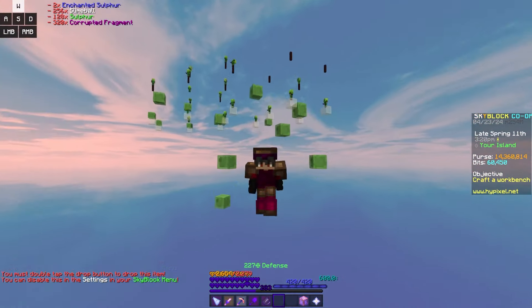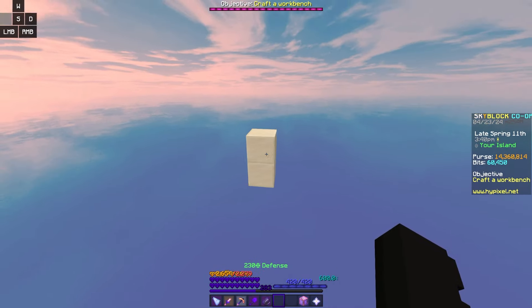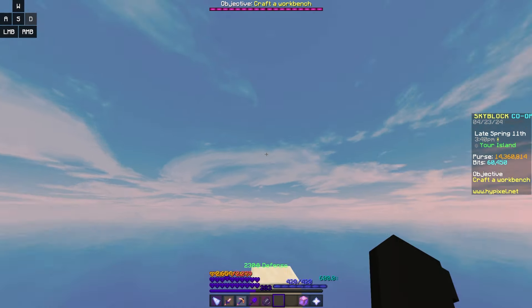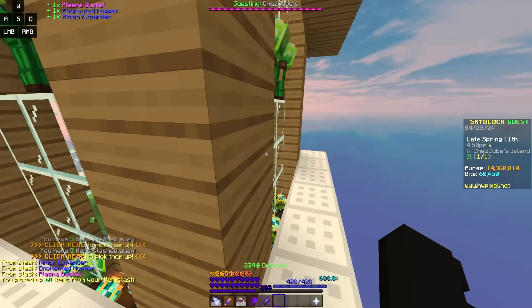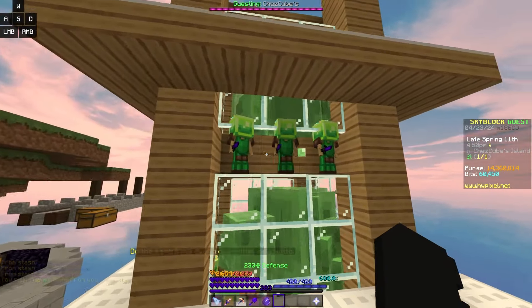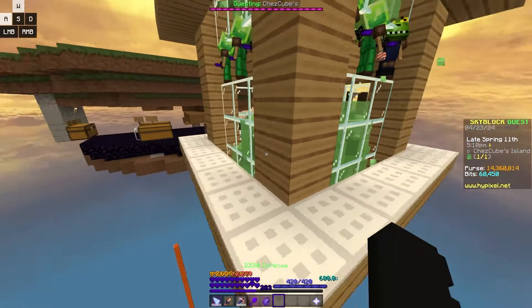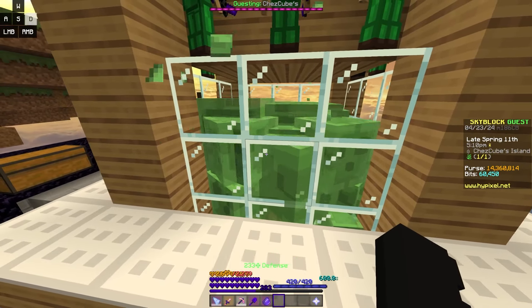I decided I'm just going to build the setup now and move the minions after. I'm going to be building the minion setup at the very bottom of my island so it's out of the way of all my builds. Here's the setup we're going for in person — as you can see, it's working perfectly fine. This design is very simple, so it shouldn't be that hard.